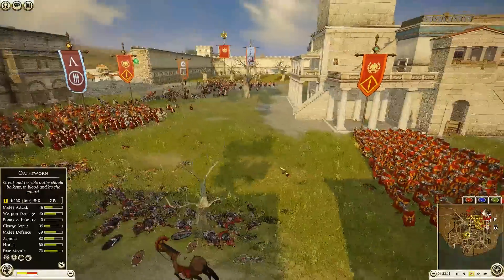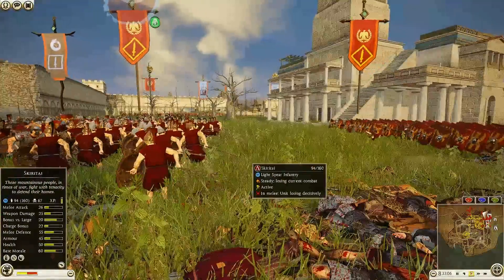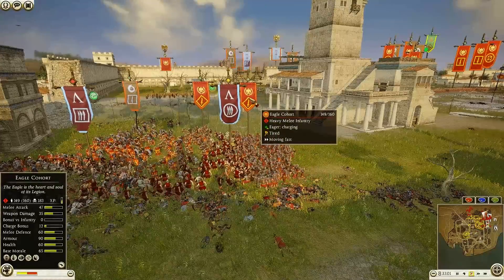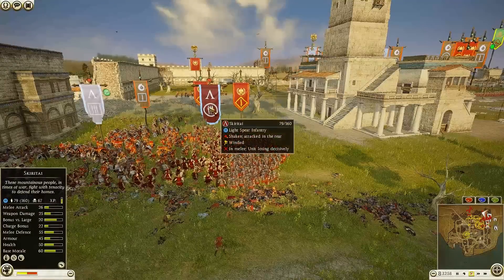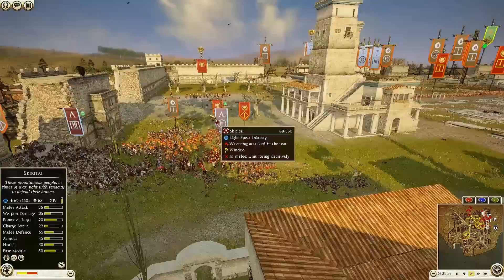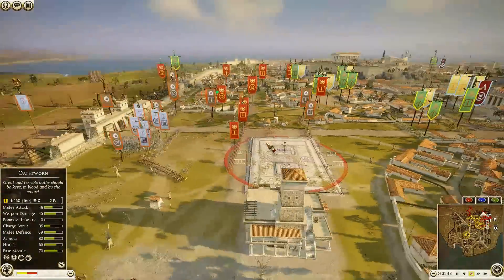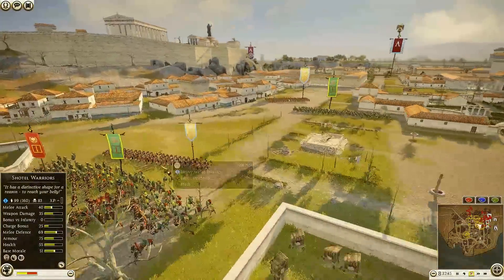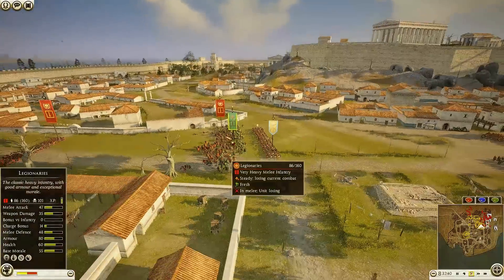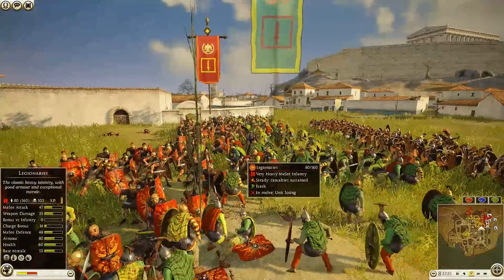Try and tell me Rome isn't powerful — I'm not a fan of Rome, but you can't tell me they are not very powerful. They lost 11 men with almost 200 kills. Getting into another unit of Scuritai — they're light spear infantry, kind of like Thureos spear, we saw them tossing a ton of javelins. But then Legionnaires charged in onto another unit of Osward who are going to easily win that fight — that's not going to be a very close fight at all.